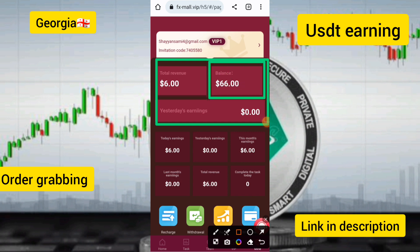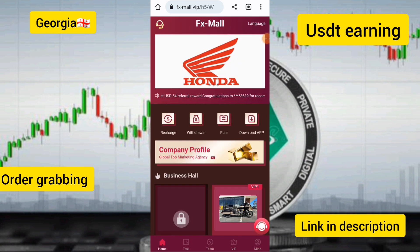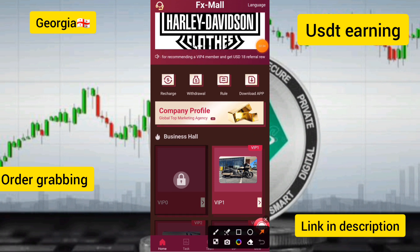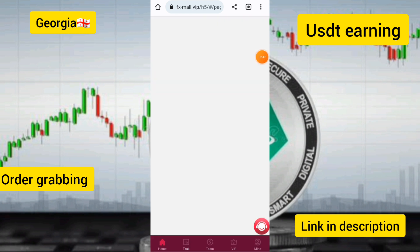My recharge has been successfully added to my account. After completing the account setup, I will give you free USG. I have already reached 6 USG and my VIP 1 has been unlocked. I will show you how to complete simple tasks. Click on the VIP 1 option.